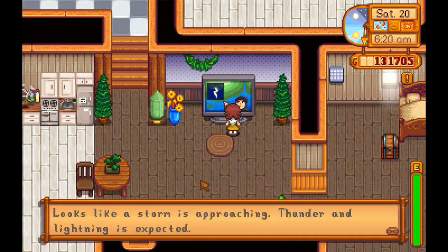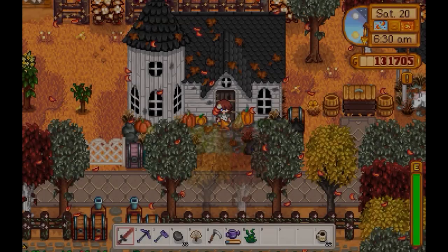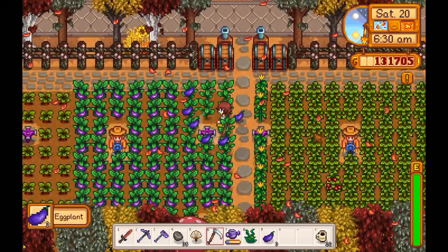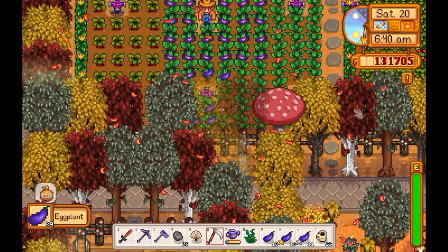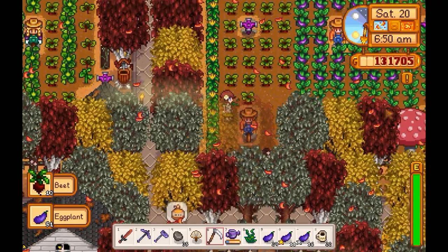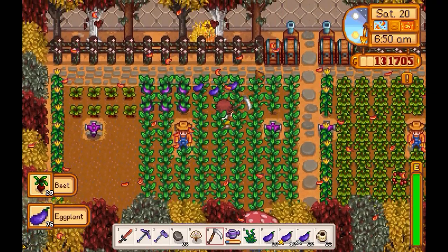Weather report — storm is approaching. Fortune teller — spirits are very happy today. That's super tempting. It's always tempting whenever my luck is really good to go out to the Calico Desert. Wow, a lot of stuff came in today as well. It's always nice whenever everything kind of comes in at the same time — it just feels super satisfying.